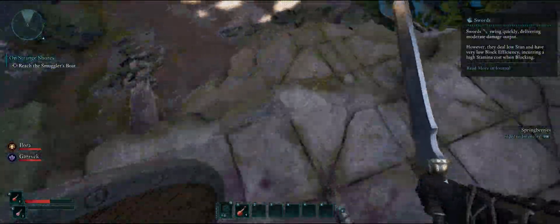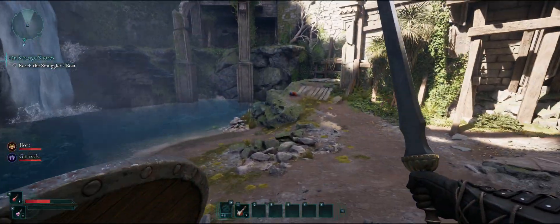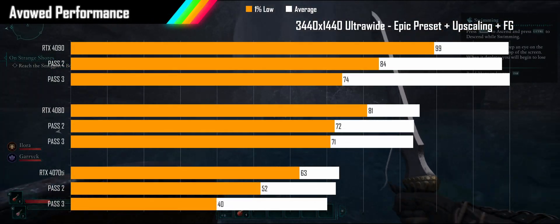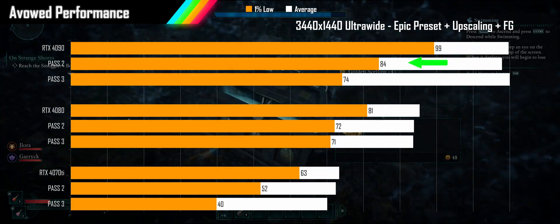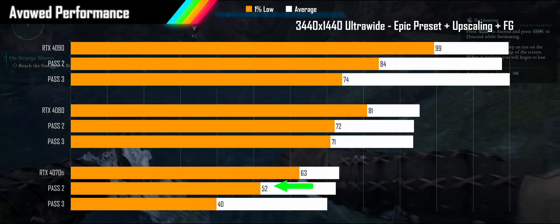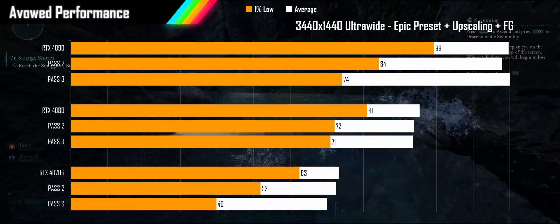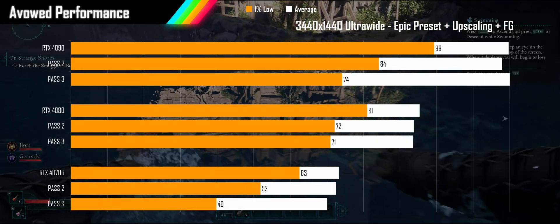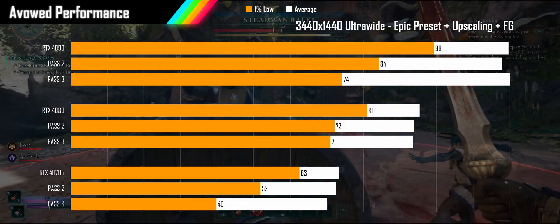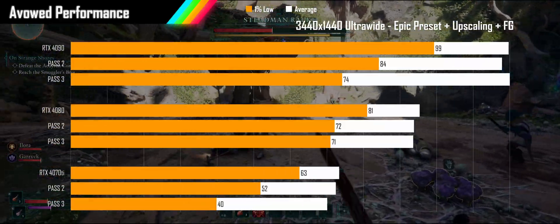While AMD cards exhibit terrible 1% lows — hopefully due to running on a beta driver — the Nvidia cards also see some odd things with their 1% lows when upscaling and frame generation are turned on. We see a strange phenomenon where the 1% lows are lower with each consecutive pass through my test runs, while the average FPS stays flat. This does not happen without DLSS, but with DLSS on it happens across all Nvidia GPUs. It's unclear if this is caused by playing for 3 minutes in a row or reloading a zone two additional times, but there seems to be a performance bug with DLSS in this game.